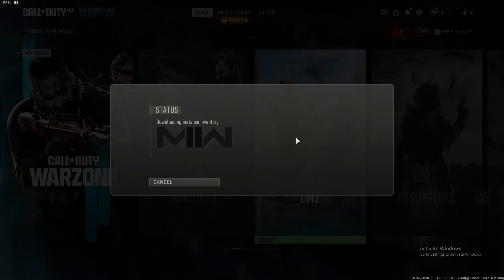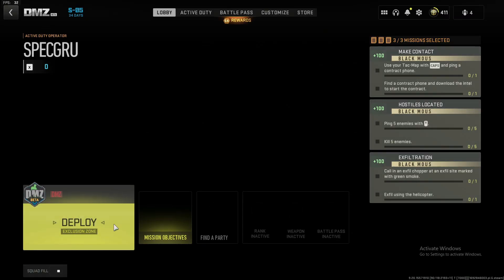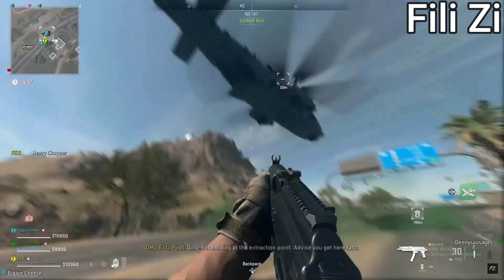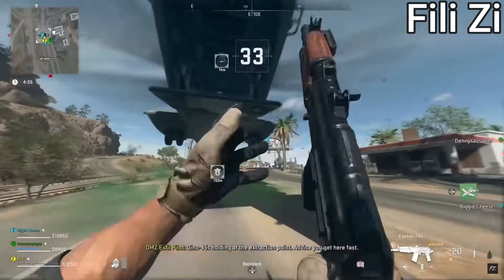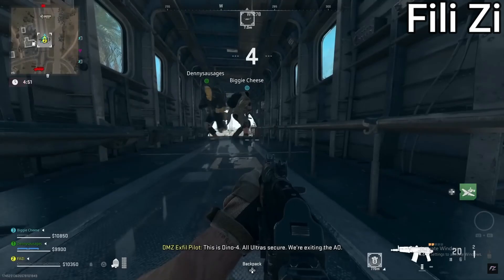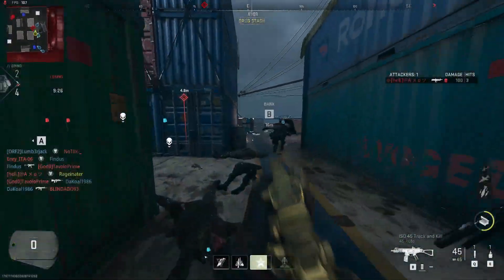The easiest way to unlock the ISO SMG is to drop into DMZ. Maybe you can ask one of your friends that already has it to drop it, or get lucky and find it on the ground. You just need to extract with it and it will be instantly given to you — you'll have it unlocked and be able to level it up.